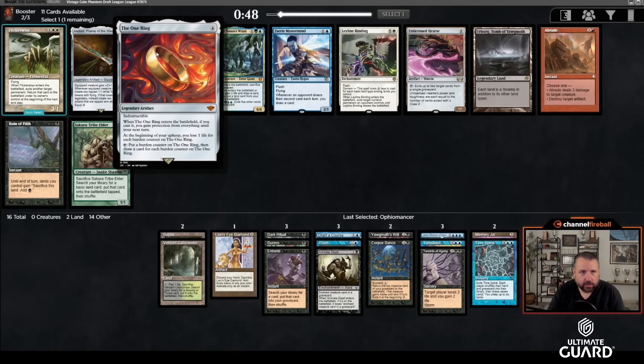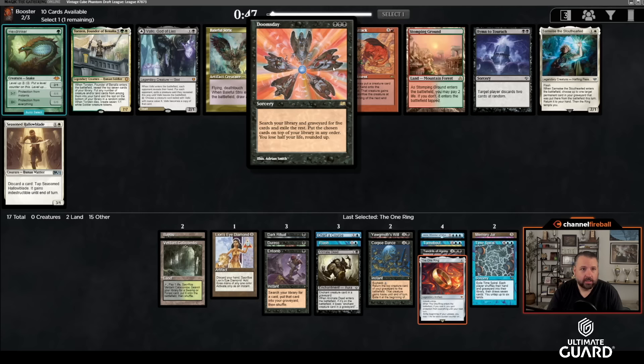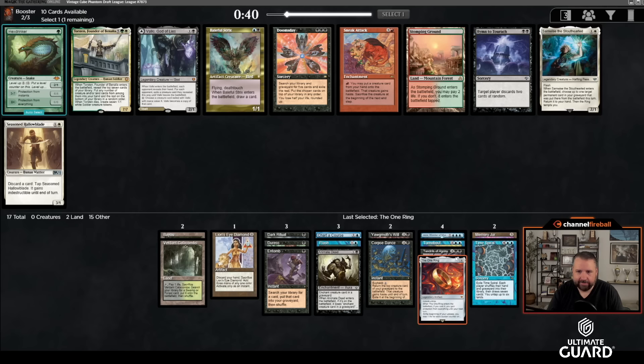This is a nice pack — on one hand we're on the lookout for the One Ring, which is a great card to ritual out, and I think we're gonna wheel Reign of Filth. It makes all my lands sac for a black mana — I would be pretty surprised if Reign of Filth didn't come back. Oh, there's Doomsday! But there's also Torsten — this is not actually that good of a Torsten deck. I'm gonna take Doomsday.